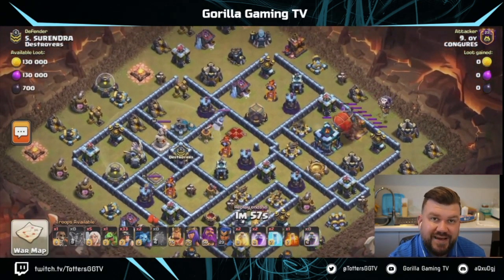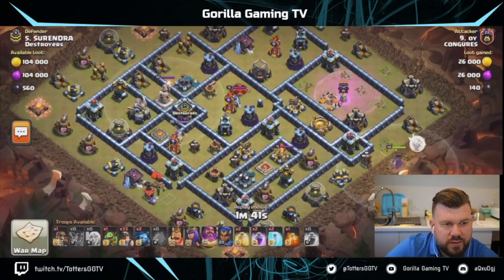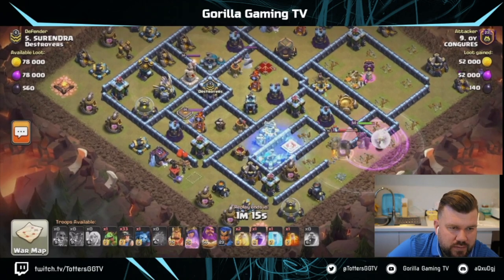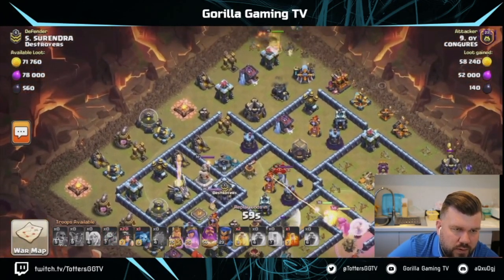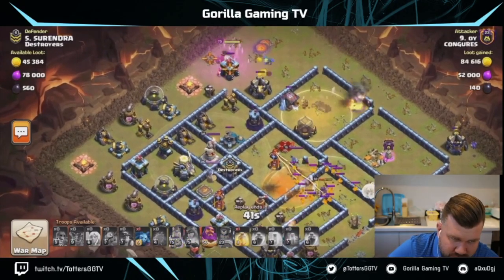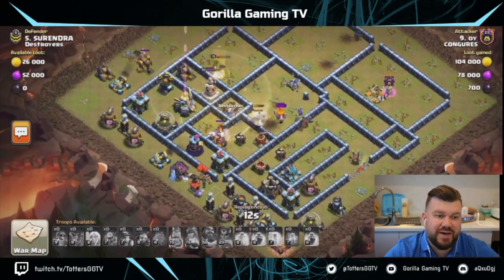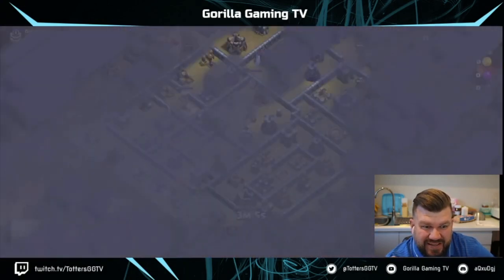Same base, we've got a Mass Miner attack. It looks like it's a Yeti Blimp going in rather than the customary Super Wizard Blimp we see so much of. Warden Walk, Queen goes down to help with the funnel. Wall breaking and freezing that Scattershot before sending in the miners is interesting. Mass miners come in — the funnel is decent, but the Scattershot is still up. Miners run out of spells and get shredded — 67% in this meta is a strong base performance.